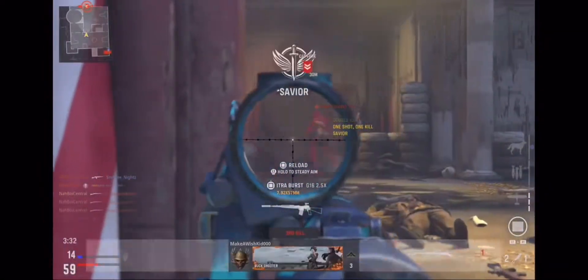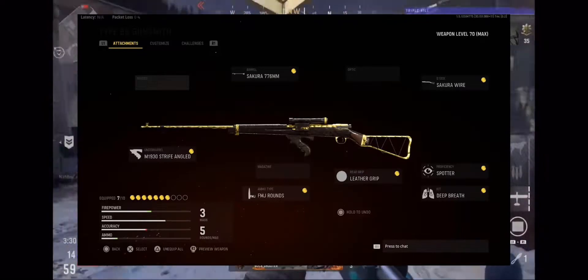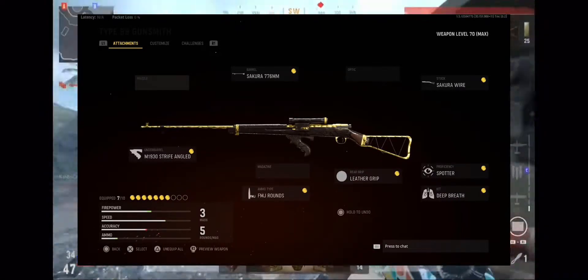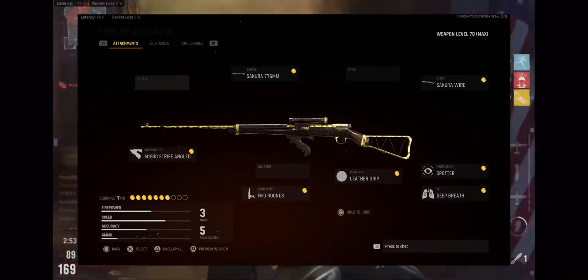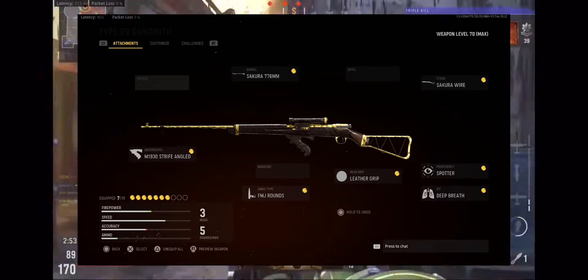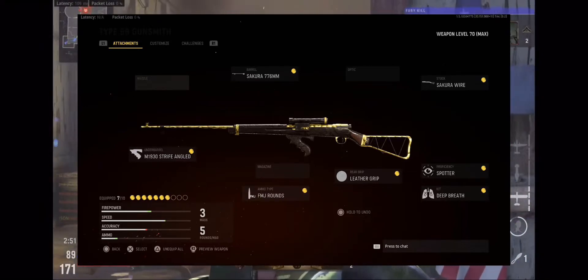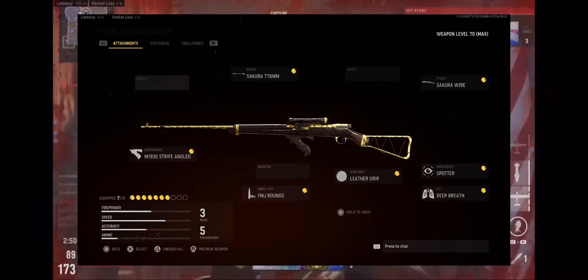Sprint-to-fire times are also totally out of whack. You guys are more than welcome to screenshot this. This is gonna be the low level Type 99 class, and a lot of these spots are not filled in just because they either ruin the sprint-to-fire or the ADS time, or it just doesn't even make sense.